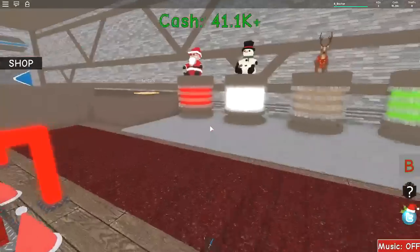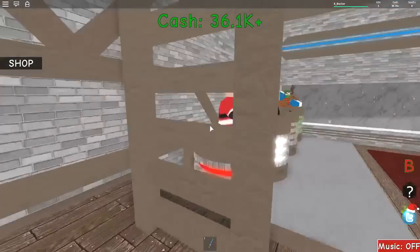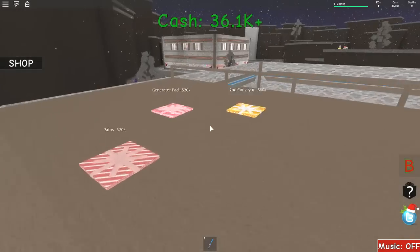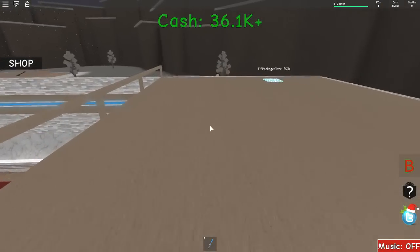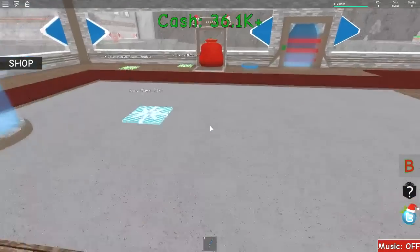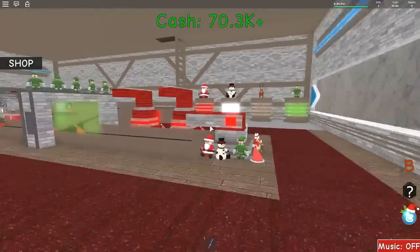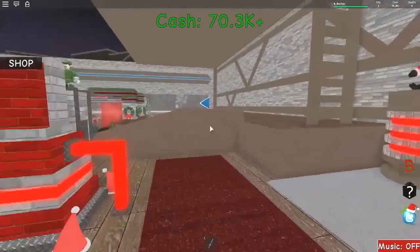Another sip of tea coming — let me just have a drink. Hot tea is lovely. 5K for the ladder. There's the ladder, here we go — we're up. So paths, walls, generator pads, conveyors. These are expensive. Elf giver. So we've got 36K in the bank, we've got some money down there. We've got 70K in the bank now. Money's going up quite quickly now without me having to spam this too much — that's a very good thing.